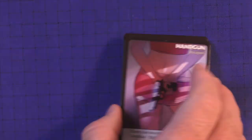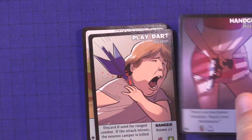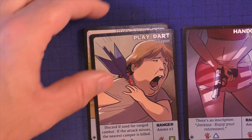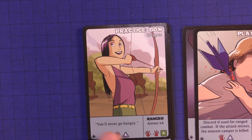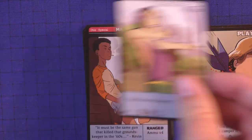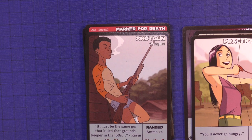Then we're going to have some new cabin cards added to the deck. There's a new handgun with an inscription: 'Jenkins, Enjoy Your Retirement' — it has ammo. 'Play Dart' — you get a four-sided die; if it's ranged with ammo one, you get a six-sided die. 'Practice Bow' — you'll never go hungry; gives you a few more weapons. And a shotgun — it must be the same gun that killed the groundskeeper in the '60s.